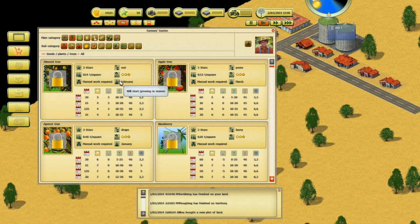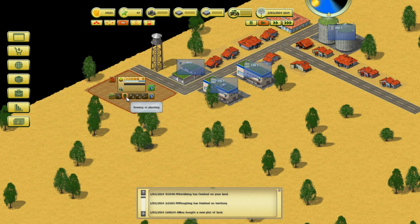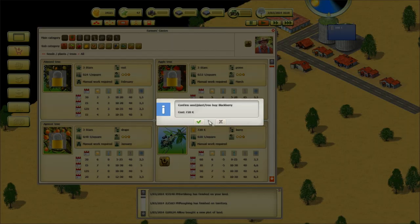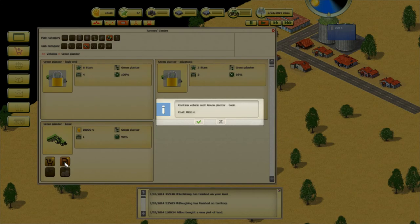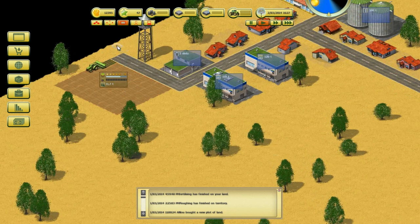Almond trees will start growing right now, but things like apricot trees — we'd have to wait 11 months for that to actually grow. So we definitely don't want that. What I'm going to go for is a nice easy crop: blackberries. They can grow whenever they want, so obviously that's what we're going for. Nice and simple. Now that we've bought the seeds, we unlock them, buy them for 720 euros, and rent out a basic planter. We'll start planting. The images for each plant are different, which is quite cool. It's a very nice, simple game.